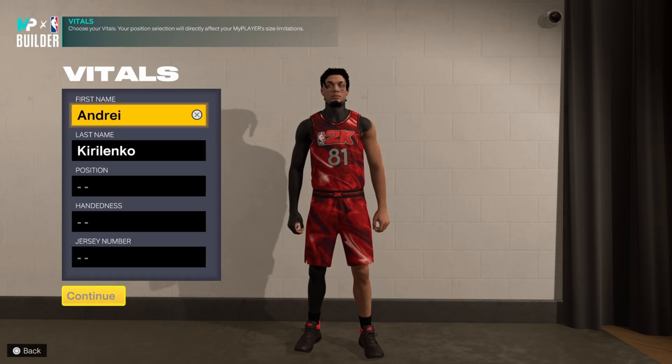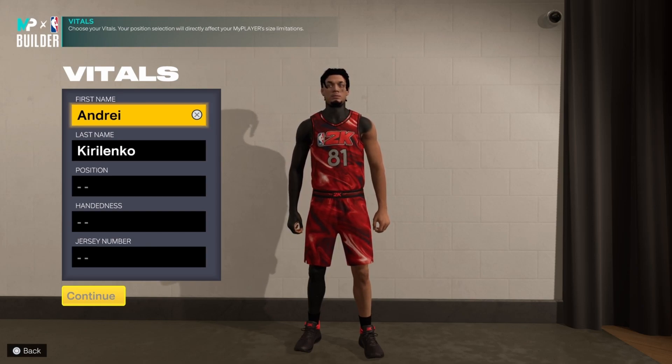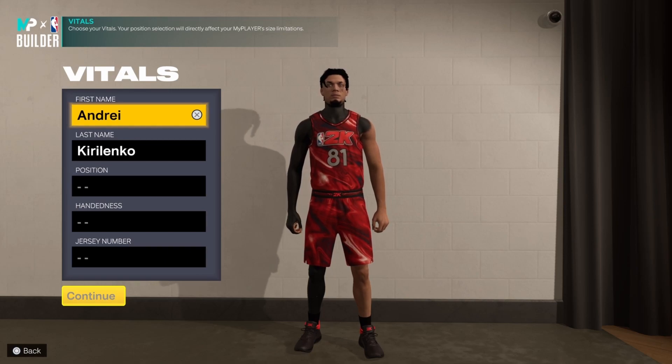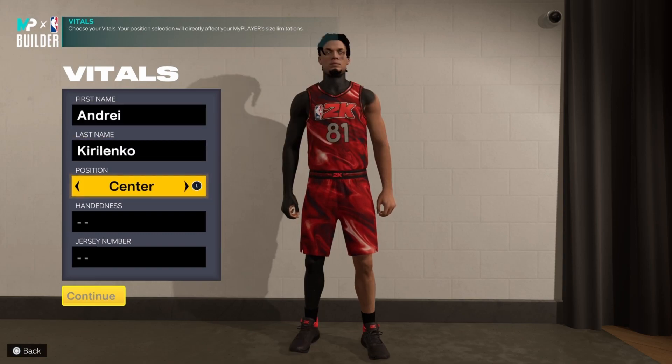You can literally copy the next gen builds and still have almost the same build — obviously the height might be a little bit different, but you can have the same build, you just got to tweak it a little bit. I'm not going to be going over current gen in this video, but during the week I will be making more current gen build content. I'm going to be making a center build on current gen again soon. But yeah, let's get straight into this video.